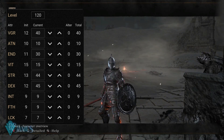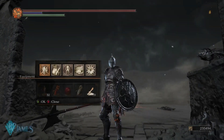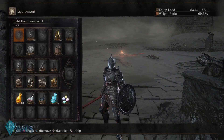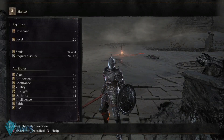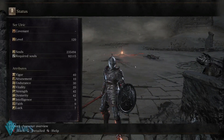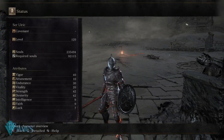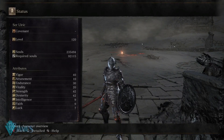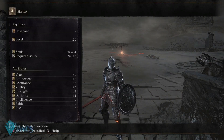In Elden Ring, strength is going to increase your weight ratio — your equip load is going to be scaled by strength. Dexterity is going to prevent you from taking full fall damage, and it's also going to make it harder for enemies to knock you off your horse, which is quite amazing — and we'll talk about that because of the versatility these builds are going to have in Elden Ring.